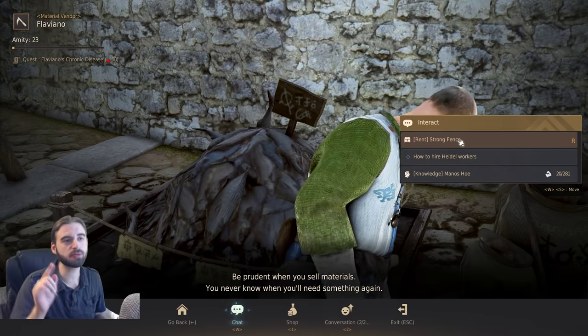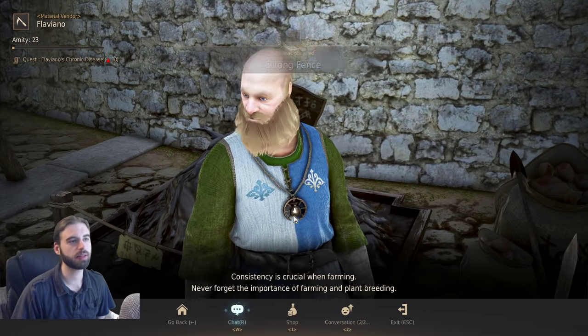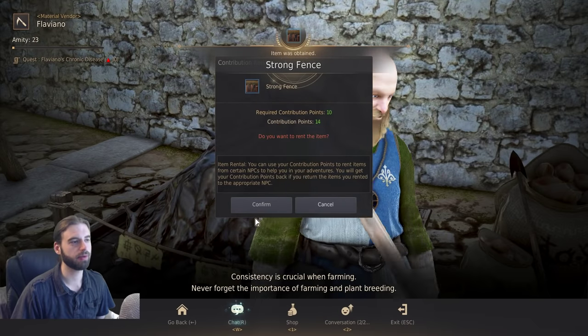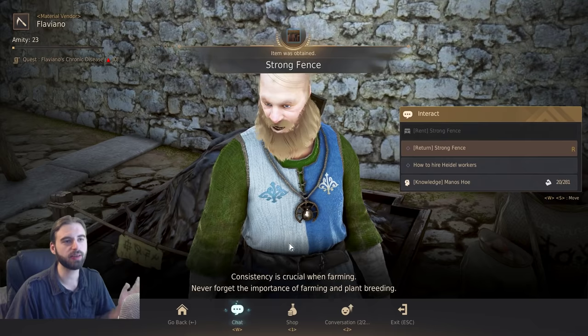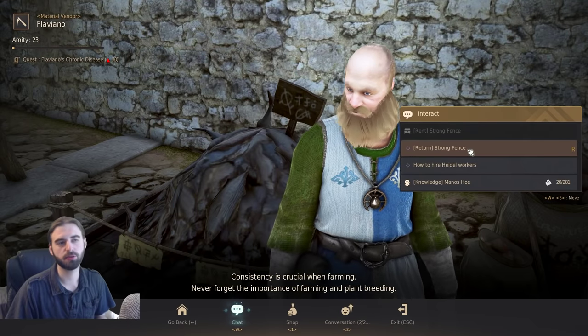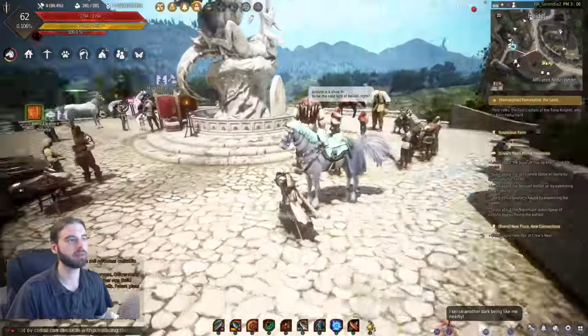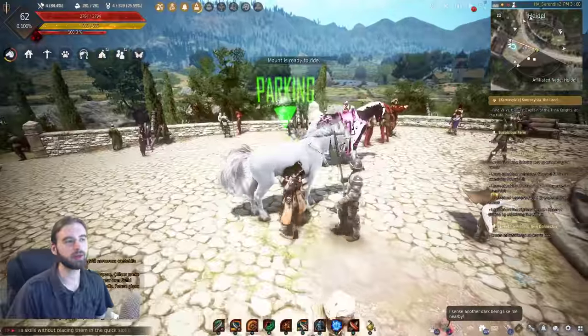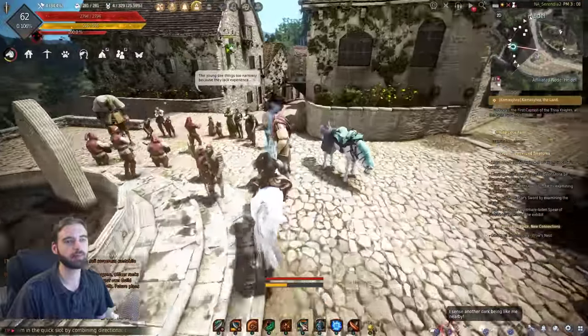You can rent all 10 of your fences from this guy right here — no need to do anything else. Just click on him, click confirm, go ahead and chat again, click rent, confirm. Whenever you are done farming, to give them back, come back to the same person and return the strong fences from your inventory. That's how you get your contribution points back after you are done. Fences will last for a week if you don't harvest anything from them, so you don't have to worry about them disappearing as long as you're actively farming.